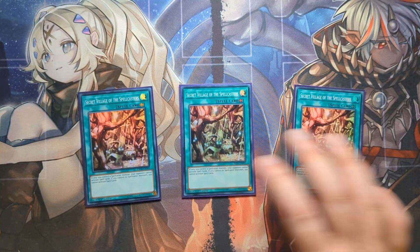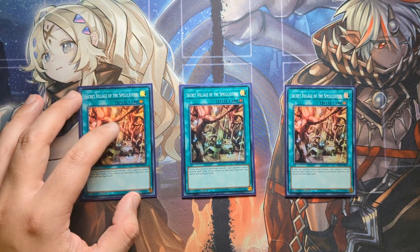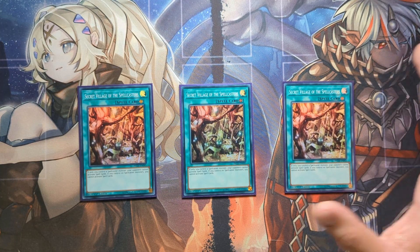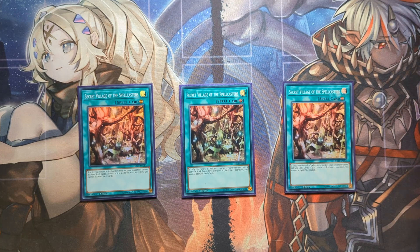Three copies of Secret Village of the Spellcasters. Every monster in our main deck and extra deck is a spellcaster, even Luna. Secret Village is phenomenal because it locks our opponent out of spells completely unless they control a spellcaster monster. With Awakening of the Possessed protecting our Familiar Possessed and Charmer monsters from card effects, unless they're beating over very beefy monsters — which can reach 3k very easily — Secret Village of the Spellcasters is one of the best floodgates in this variation. I always want to see it in my opening hand going first.